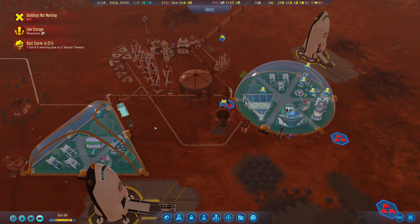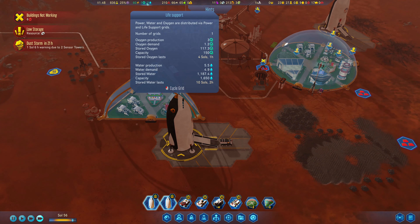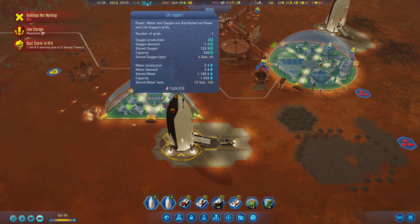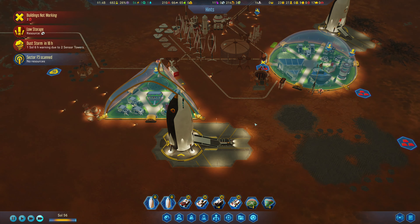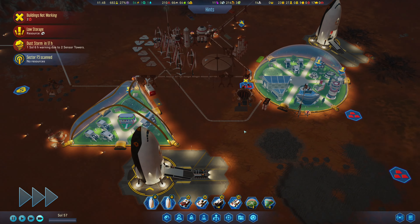Having a little bit extra is probably not a bad thing because at the moment we have half the storage for oxygen compared to stored water. We definitely need the oxygen — out of all the things, we probably don't need the water as much.